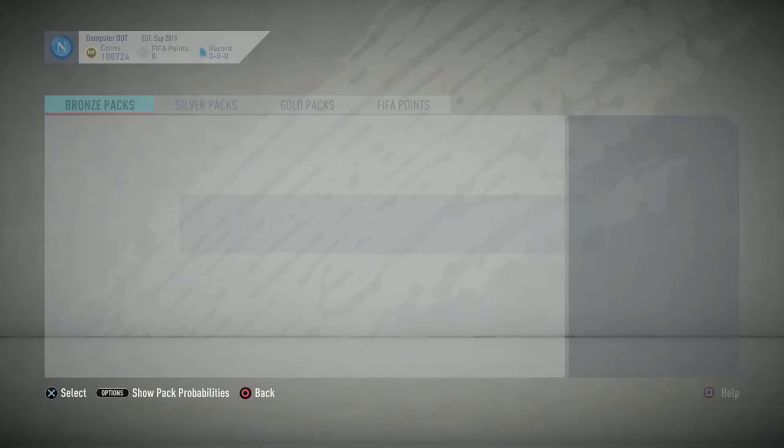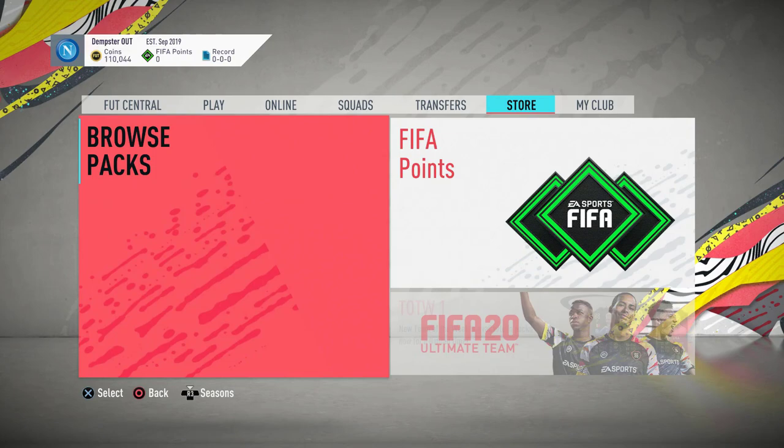So yeah, say you've just got the game and opened a few thousand FIFA points and you've got about 30k — you want to be thinking about what you can do now. There are 5.3 million auctions up, so what I'd be doing is thinking about which players are going to be popular and used in teams.